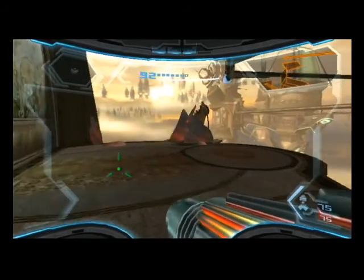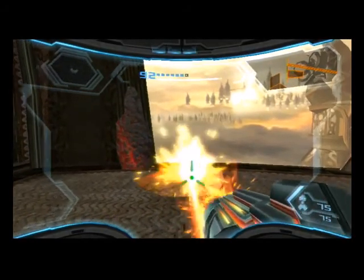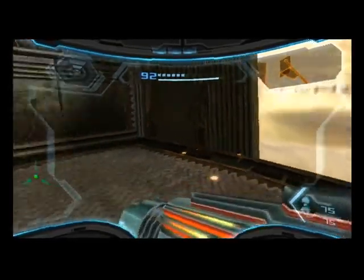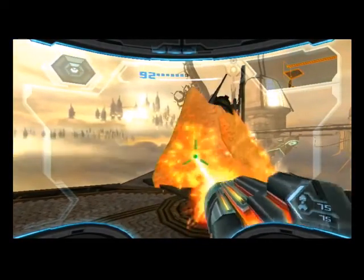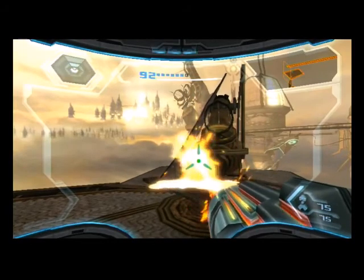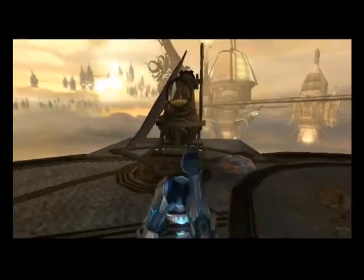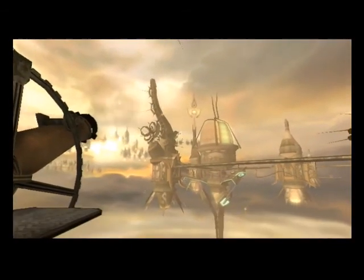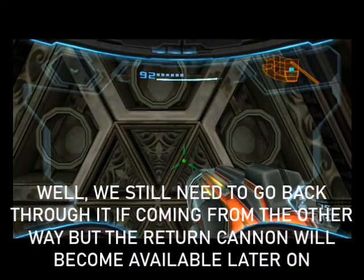When you get over to this side, there's an even quicker route back. Now we have the plasma beam, we can melt these. If we melt this right here, it reveals a cannon. Cannon is ready for use — enter the opening to automatically initiate the firing sequence. This is going to be a shortcut back to where we need to go. This will skip the SteamBot Barracks area, so we don't need to go back through that area anymore. We're over here now, so let's go back and repair the Aurora unit.